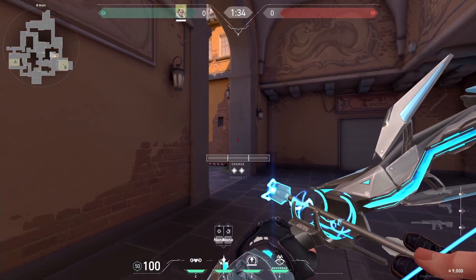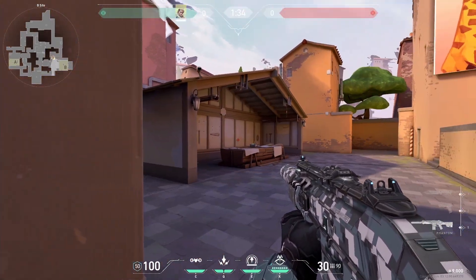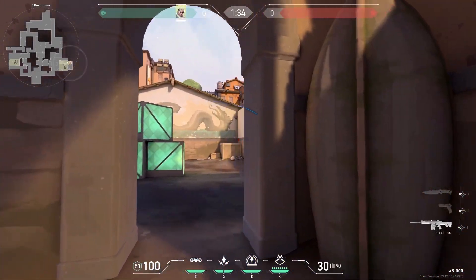You can bounce shock darts into lane to clear out Killjoy and Cypher utility. Use the double bounce to get audio cues. From backside B, you can bounce shock darts off the arch in this position to slow the push.